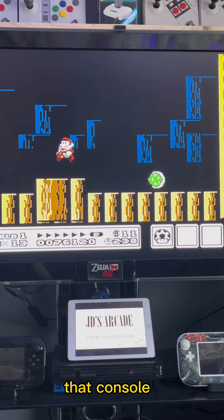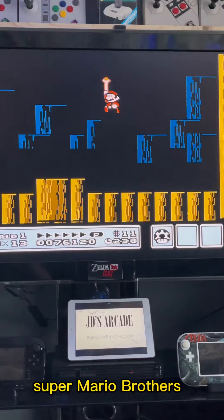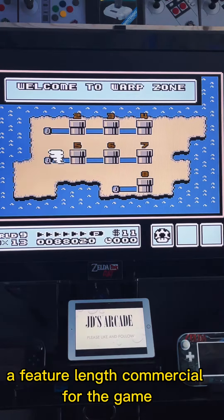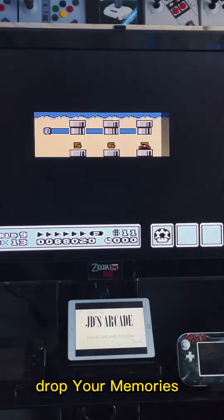Packaged with the NES Challenge Set console after the game had been sold individually for some time, Super Mario Brothers 3 was featured prominently in the movie The Wizard, which was essentially a feature-length commercial for the game and the ill-fated Nintendo Power Glove. Drop your memories in the comments!